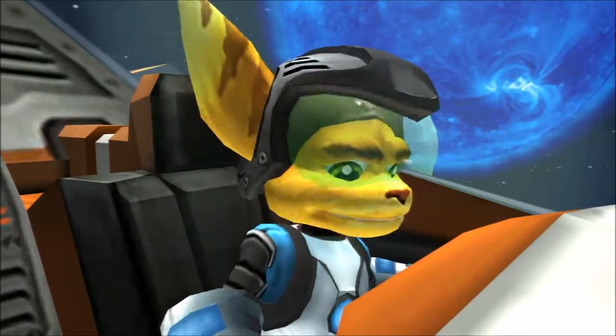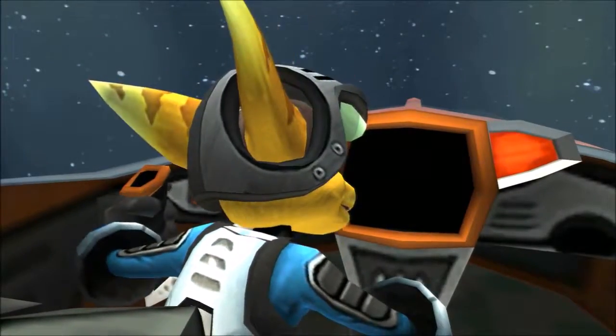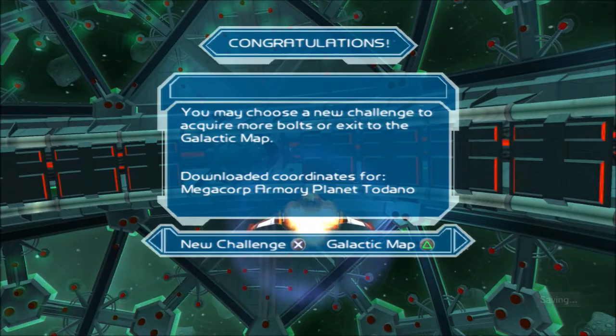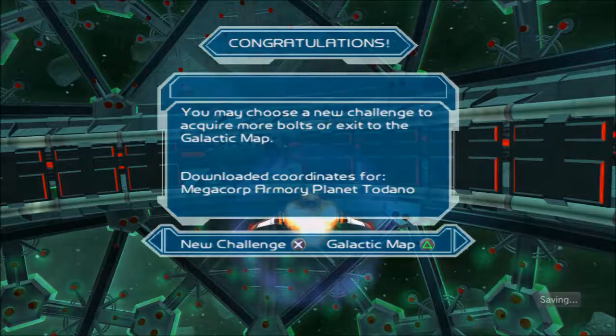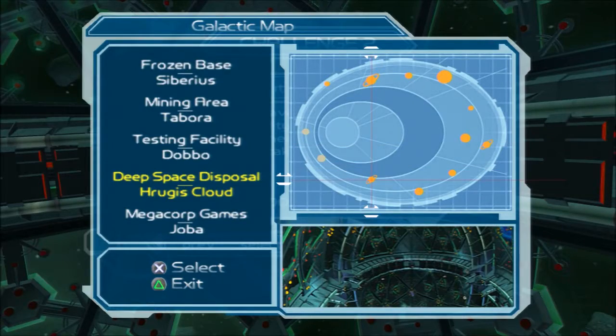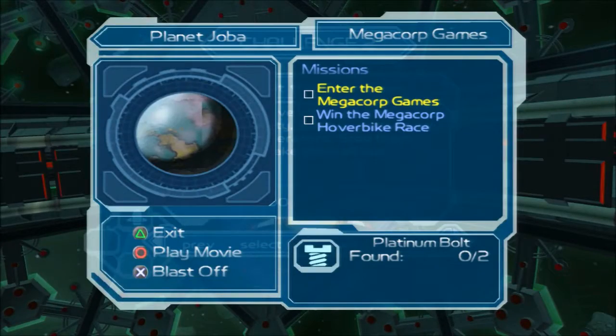Sir, wait! Mr. Fizzwidget, come in! Perhaps we can still find him at the weapons facility. God damn it, he's an idiot. So anyways, what challenges do we got? Fire attacking, destroying his pyrogyners, stop them before — eh, we'll wait to go to that. So anyways, let's go to the Megacorp games on planet Joba.